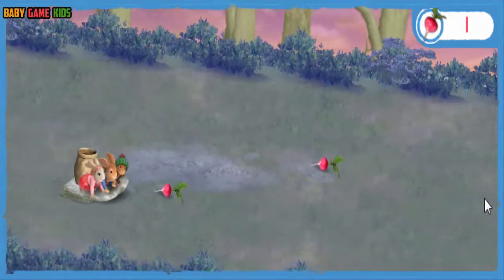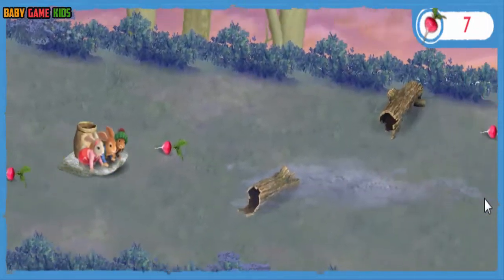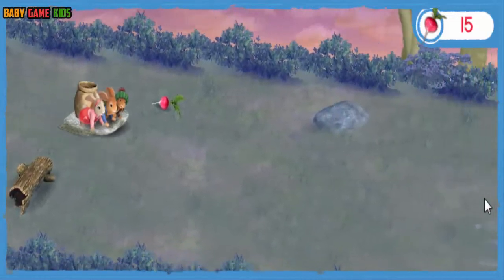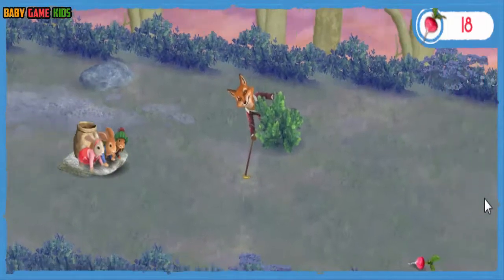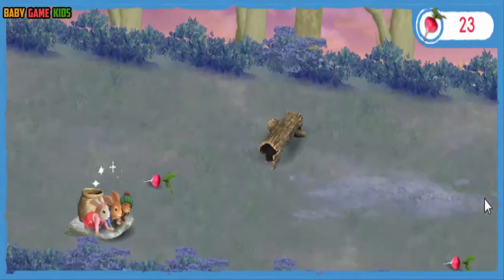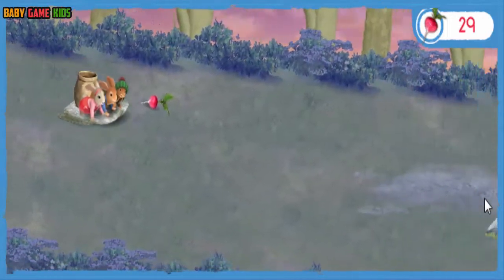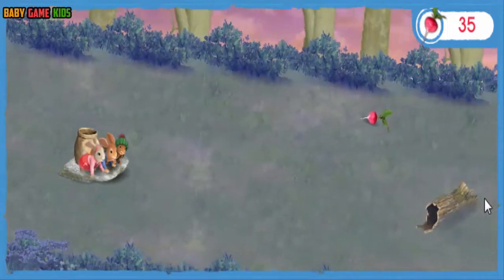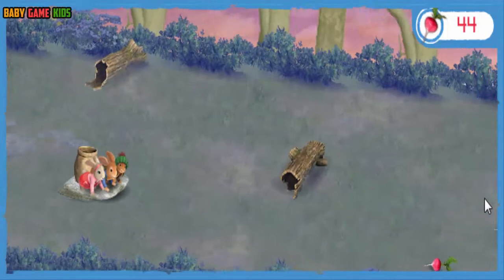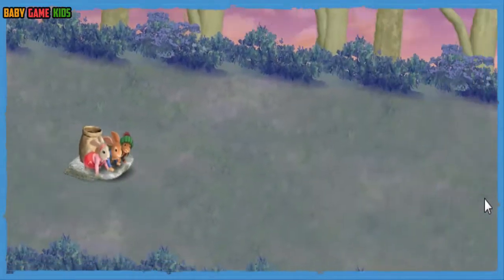Move over to them to pick them up! Don't hit a rock or we'll lose a radish! Whee — that's five radishes at once! Keep going, we're doing great! Don't quit, rabbit! Remember, you can use the space bar to jump over things in our way. A good rabbit never gives up! Whee — that's five radishes at once! That's it — we have the radishes!